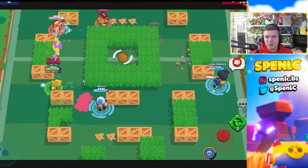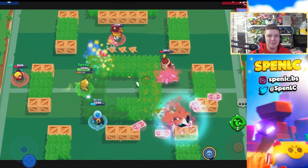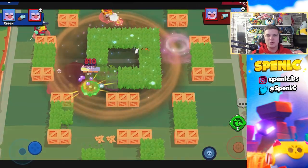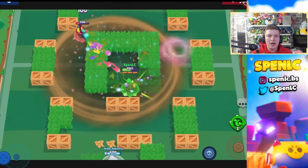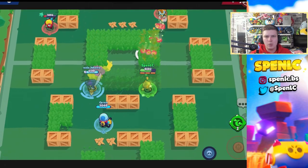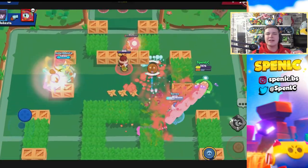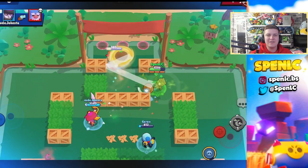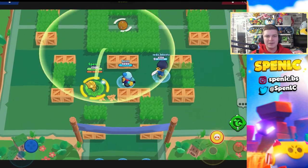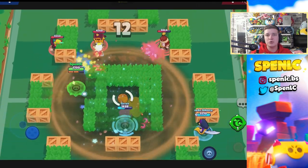Next on the buff list is Sandy. Sandy used to always have a niche in Gem Grab and Brawl Ball, but he's not even usable in Power League at the moment. I wouldn't buff his super anytime soon — it's one of the most toxic things in the game, and keeping it at seven hits feels balanced. I just think giving him a small damage buff is the right call, because he feels a bit too underwhelming and doesn't pack enough punch in one-on-one lane situations.